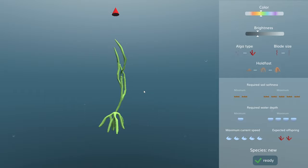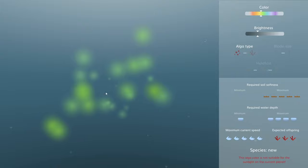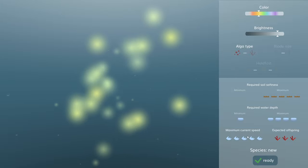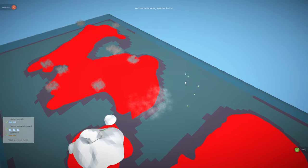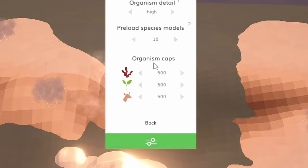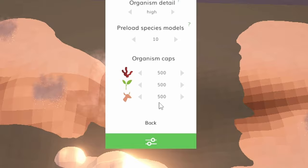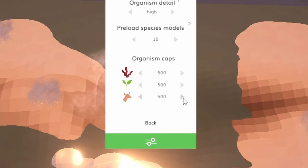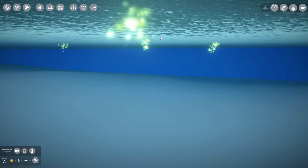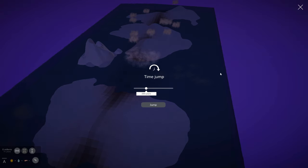We're going to start by making some algae. We've got this type which wasn't in before - it's like microscopic algae that will just kind of float around. I think maybe a bright red - we'll be able to see it. We can't change the blades because it doesn't hold on to anything, it just drifts. This algae color is not suitable for the sunlight on the planet, so we have to change it to something brighter - maybe yellow. It can go in most of the sea, so let's drop a bunch there, a bunch over there, a bit there. As you can see we now have our yellow algae under the ocean, just sitting there chilling.